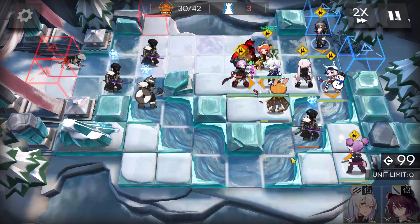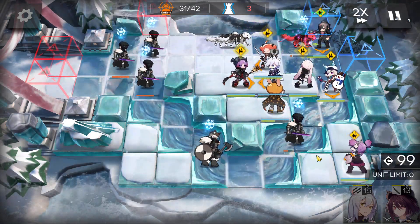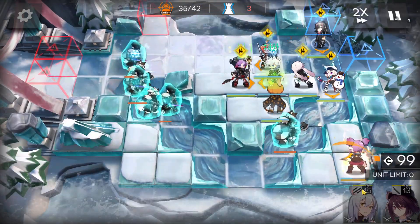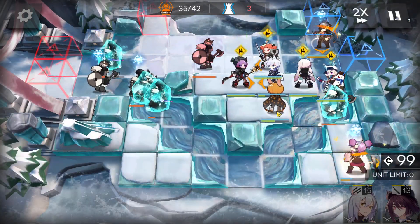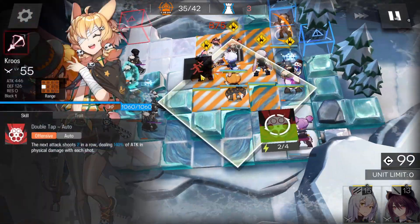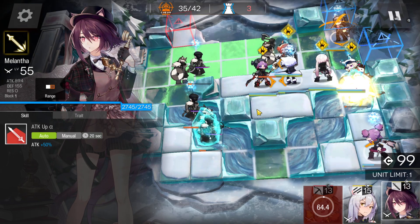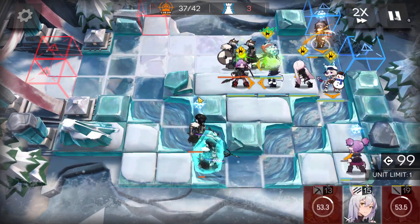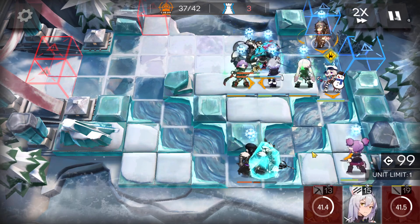This enemy will be killed really easily by the storm. Around this point, retreat your sniper — you don't need them anymore. Use your duelist guard with one block to block the enemy that will explode; if it explodes in range it causes a lot of AoE damage. Block it with the duelist guard, then retreat after the kill. The last five enemies are really easy to deal with.